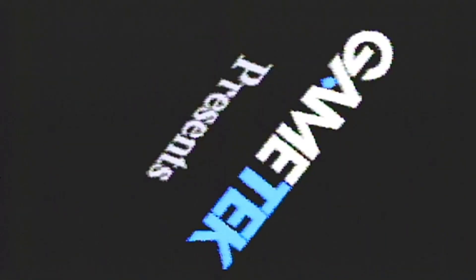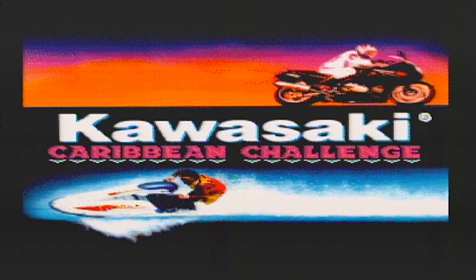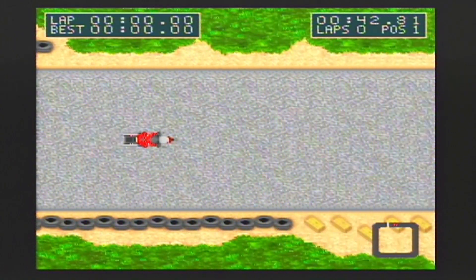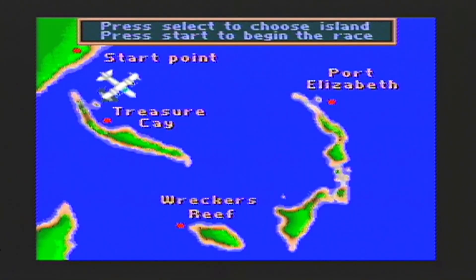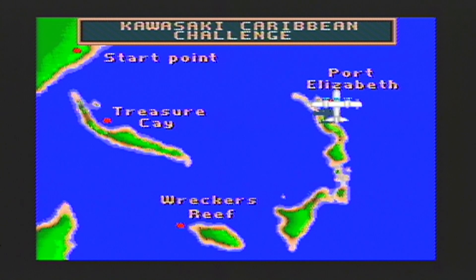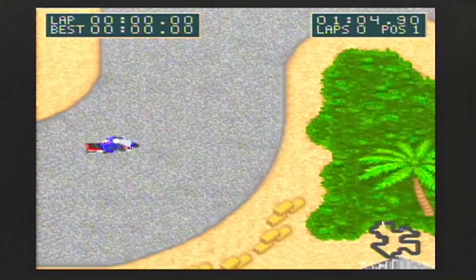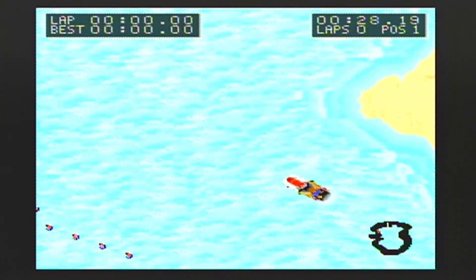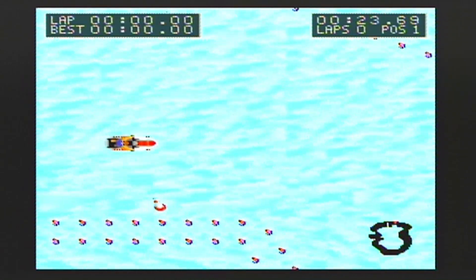The next game is Kawasaki Caribbean Challenge. It was developed by Park Place Productions and published by Game Tech, released exclusively for the Super Nintendo in 1993. That's right — this game is such a pile of trash no one else wanted it on their console. Park Place Productions also made ESPN Speed World and ESPN Baseball Tonight. I gave this game a chance thinking it might be their saving grace, but it just makes me certain I've found my least favorite developer for this system.